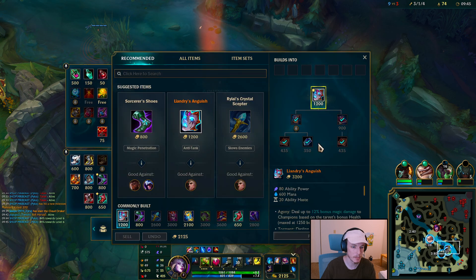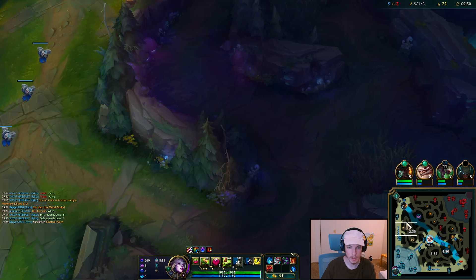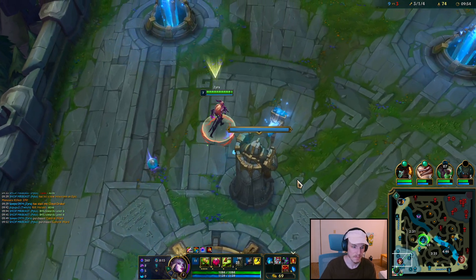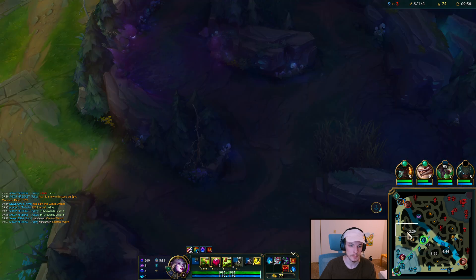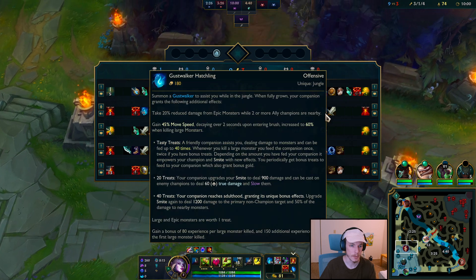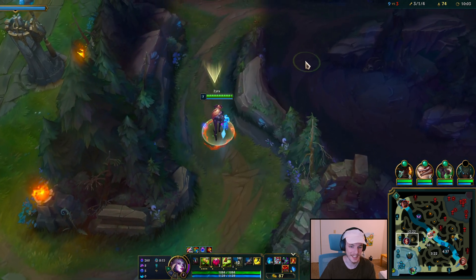Already got Liandry's, sword, and boots, then back to the top side. Control ward — put that on the map and we're good to go. My camp's on Talon: 14 stacks on my jungle item and 19 on his.